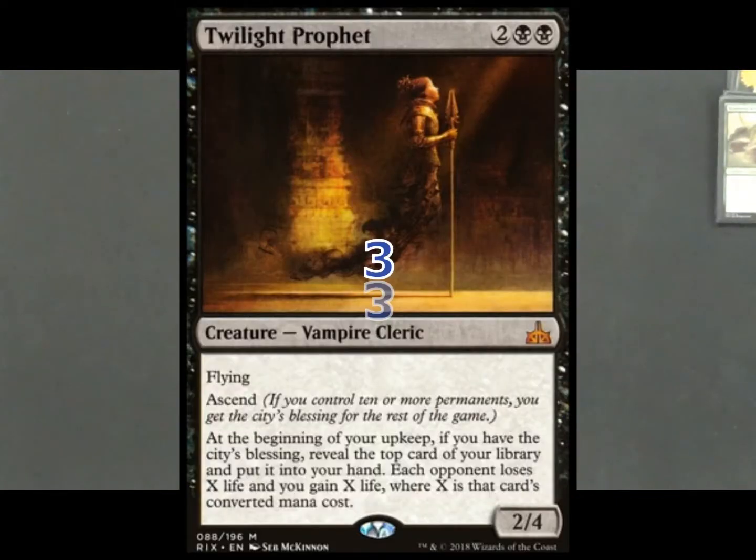Next, we threw in three copies of Twilight Prophet for two reasons. If you get to the City's Blessing, this card is amazing — it can get you right back into a game you're down on. It allows you to draw an extra card every turn. It is a target for removal, but if they kill it off, you've still got your other two threats. And it's got flying, so at the beginning of combat every turn your Merriarch will gain flying as well.